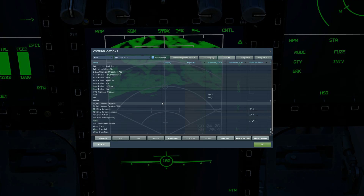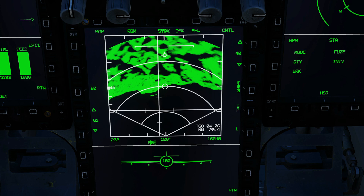TDC slew, or you could use the hat keys, to move the TDC over to these potential targets. Next, we're going to lock a temporary speed gate. Then we're going to S2 left to go to an expanded mode.